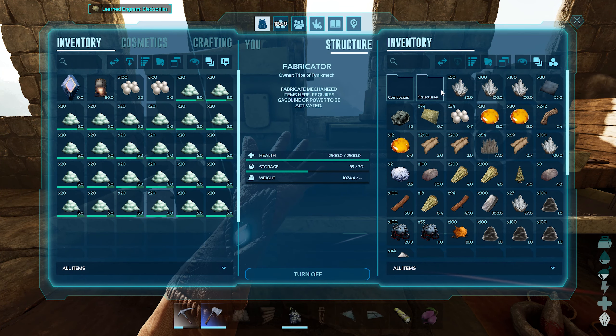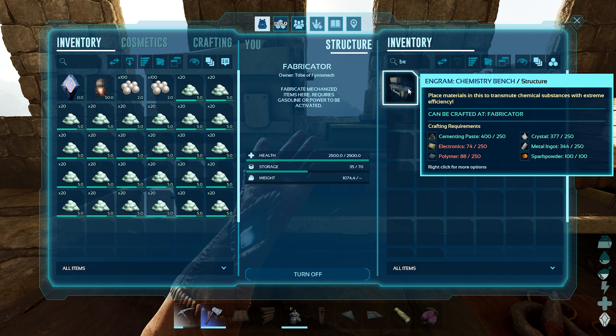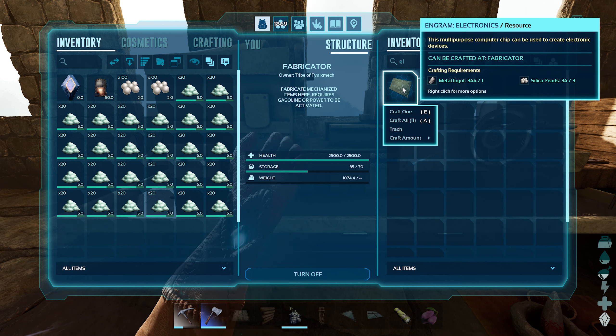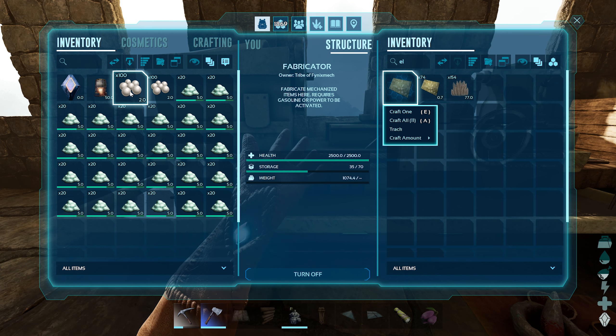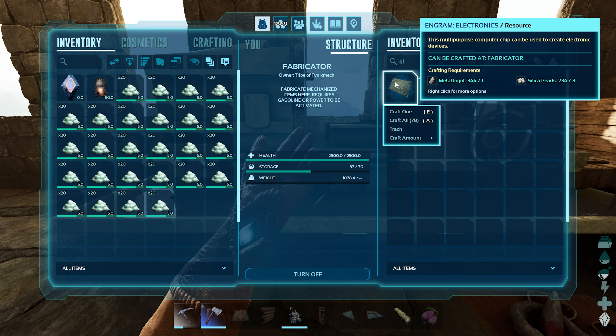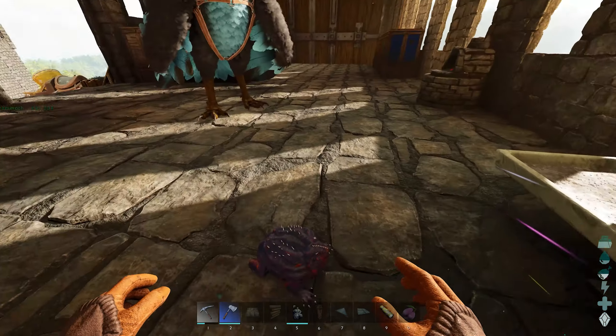We'll make up the difference — it's 74. We got 74, 250. Let's just make 200. How do we make electronics? We can craft 11 currently. We're going to need a bunch of metal and silica pearls, which I have a lot of over here. We can make 78 — let's get started on that. It seems like it's going to run out of pearls before metal.